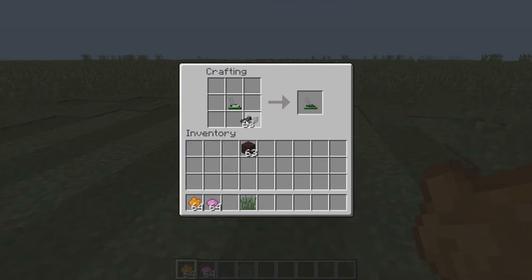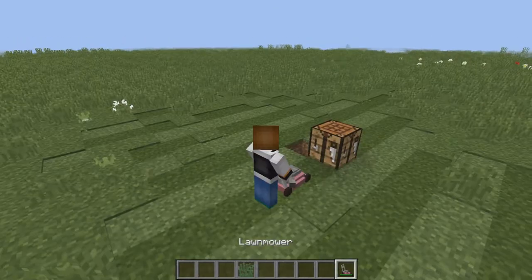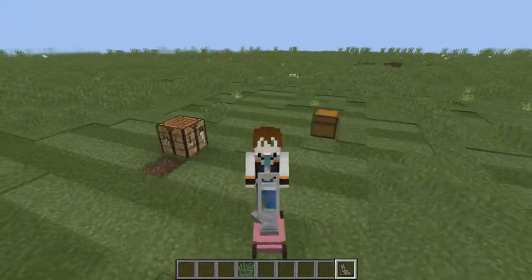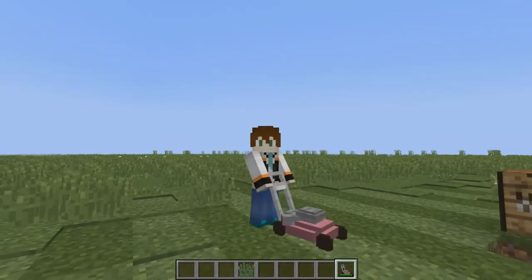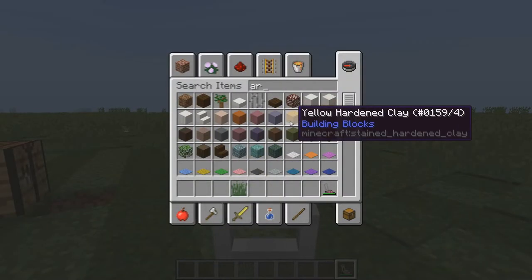You can actually color your lawnmower, which is pretty cool. First you make a lawnmower, and whenever you want to color it just take it and put it in the crafting table with any color dye you want — it's like leather armor, you can color it just like that. So this time I made it a pink one.